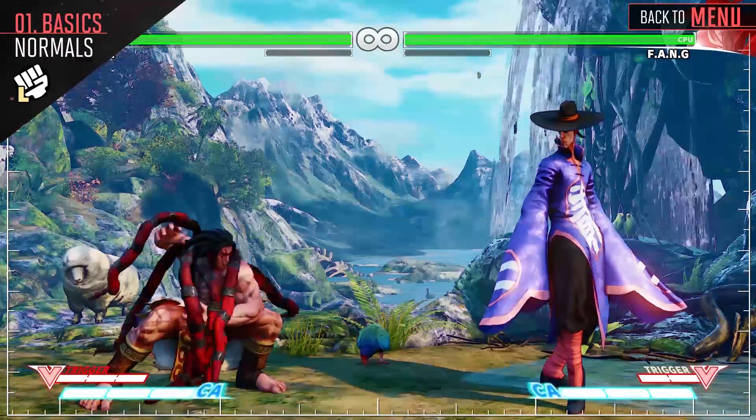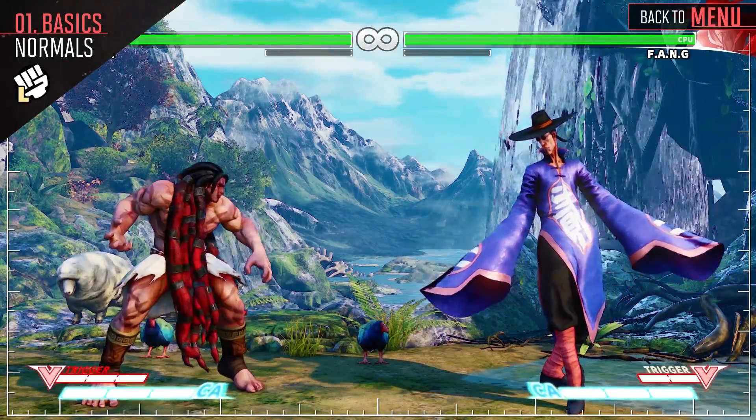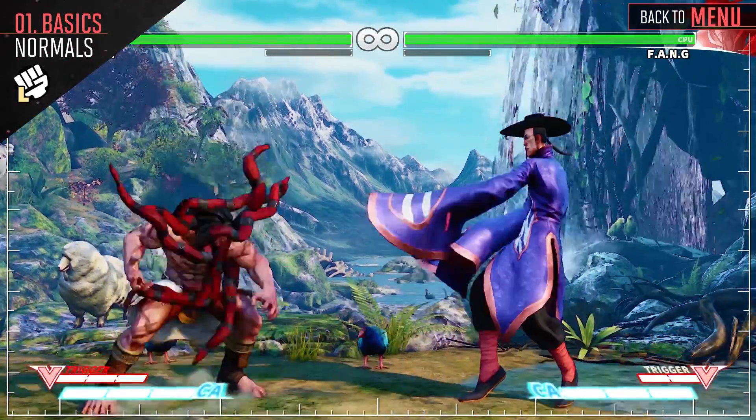Necalli's crouching light punch and standing light punch are both quick attacks that can link into each other. They are good at keeping the opponent grounded, and can cancel into your special attacks for a minimal amount of damage.